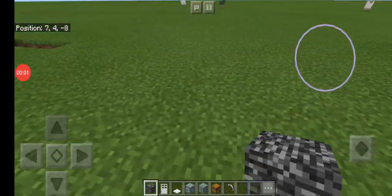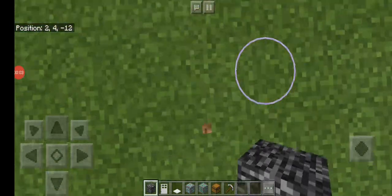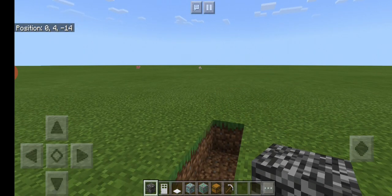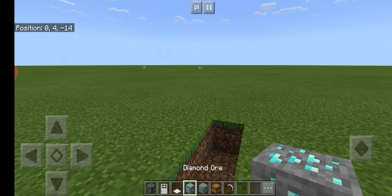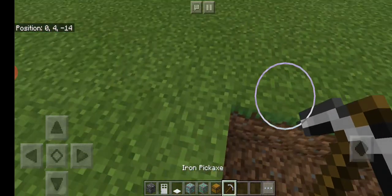Hello guys, today I'm going to show you how to make a crab and monkey. First you need is a bedrock, iron door, pressure plate, ores, and even a pickaxe to mine.